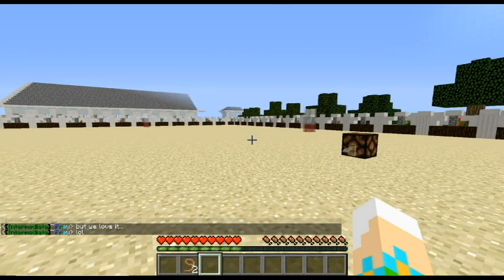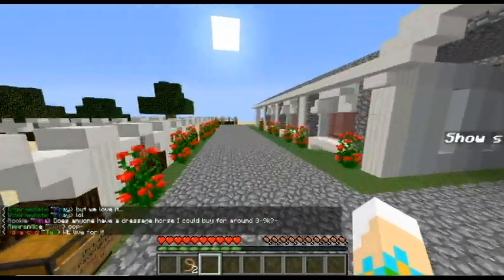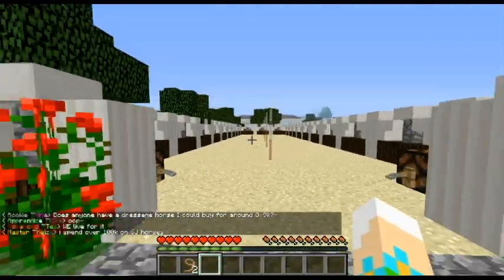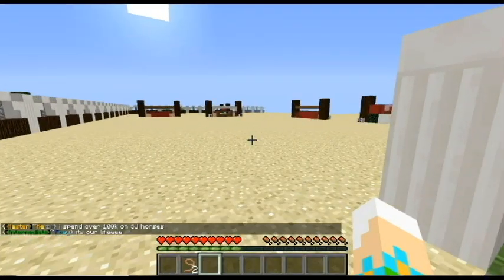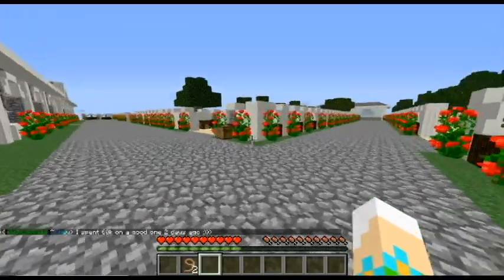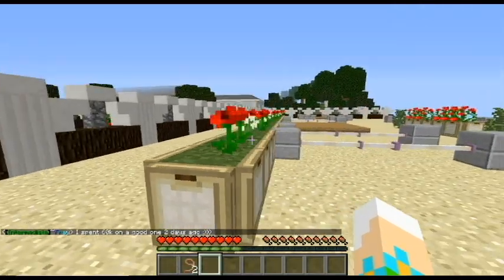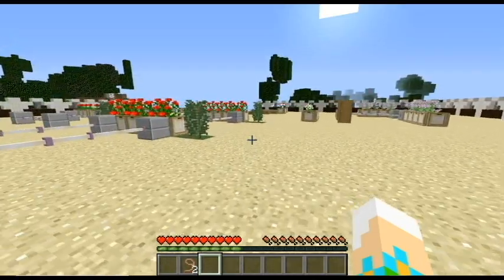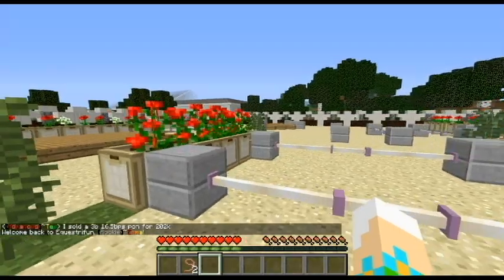Oh, this is barrel racing! I wonder if this is all western. Let's have a run around - so we've got barrel. Oh no, it's both, because there are jumps too. Oh my gosh, this is stunning! Oh yes - this is another western arena. Oh my god. I wish I could have a place like this.